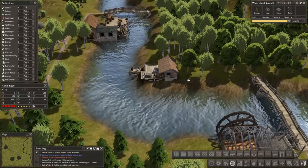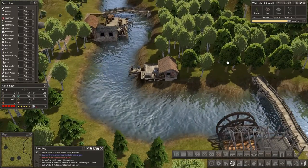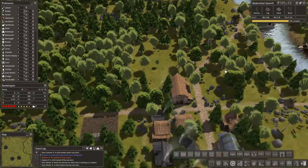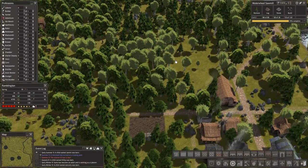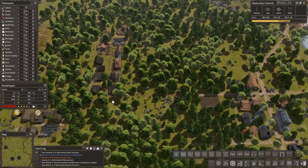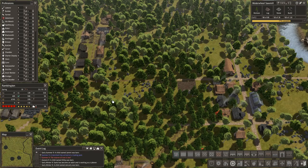We know we want to get some more housing in over here, though it's going to be a while before it's actually used. In fact, we're going to start to see folks dying off in these houses — they're just an older generation now, no more kids being made.